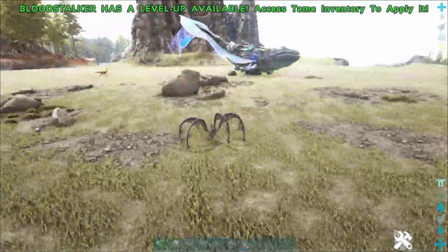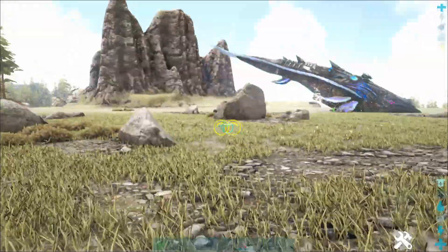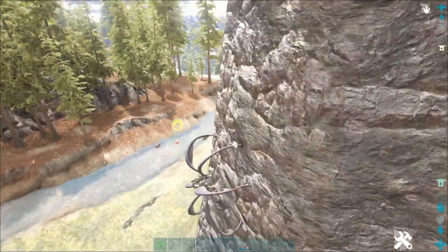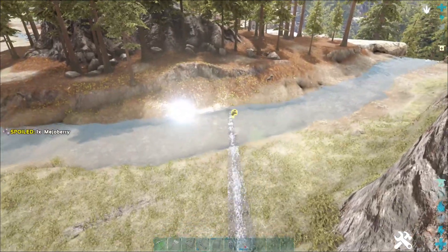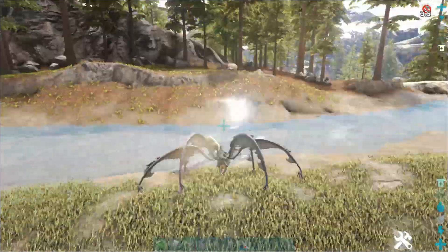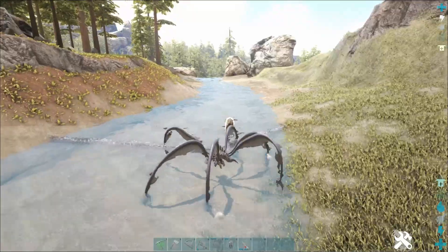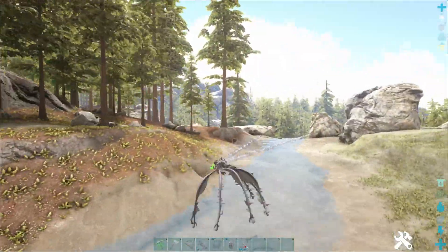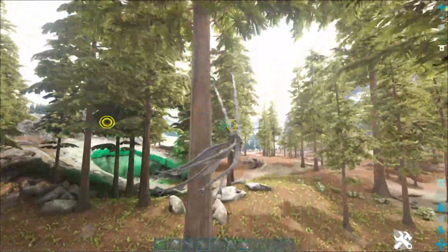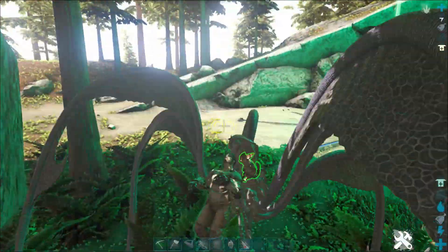Blood stalker — alright, as you can see there we have a giant turtle here, which I think is everyone's favourite dino that's been added. The attack is like a ninja little thing. Wow, so they can climb up. I do believe you can latch onto enemies with it, but it feels quite hard to control this thing actually. These aren't the easiest dinos to use.